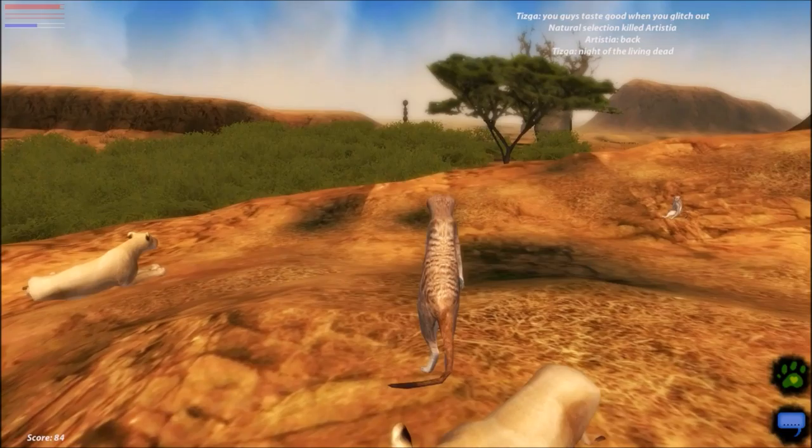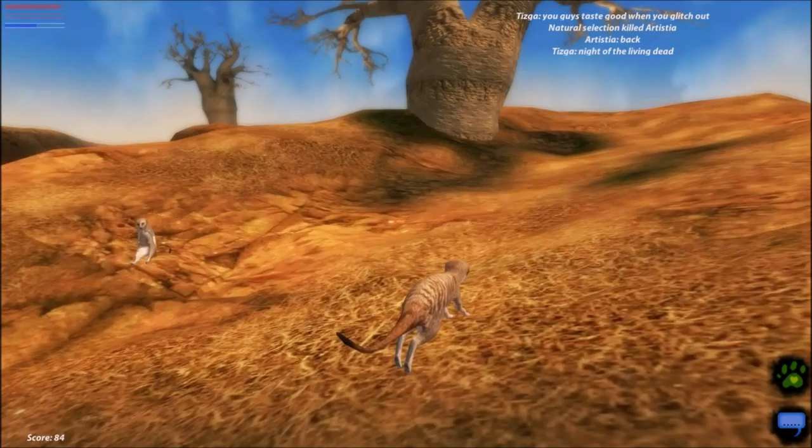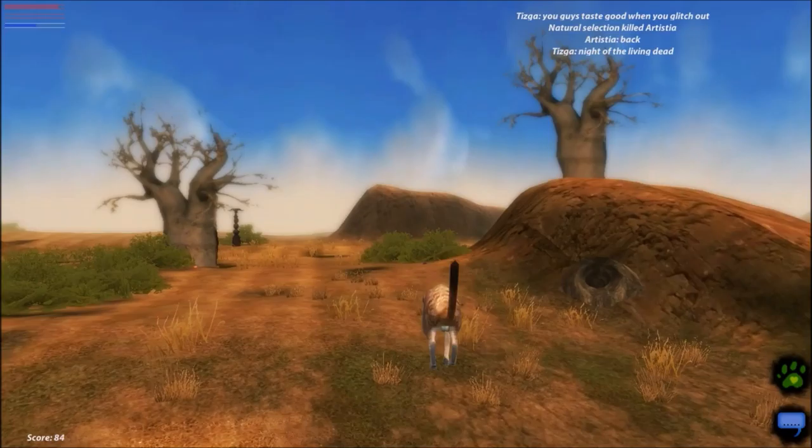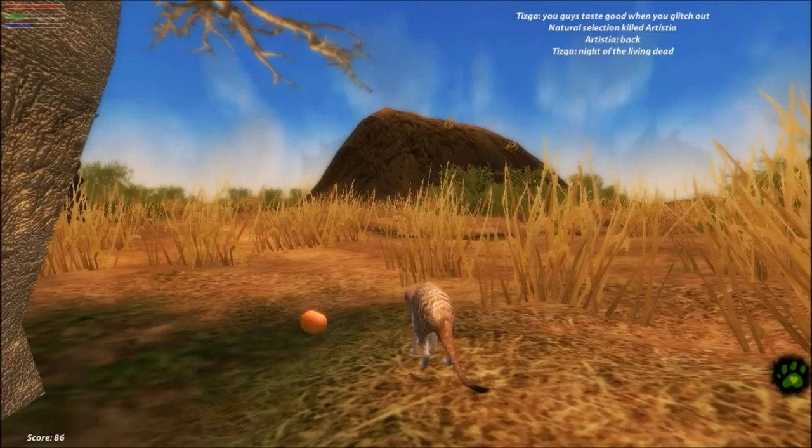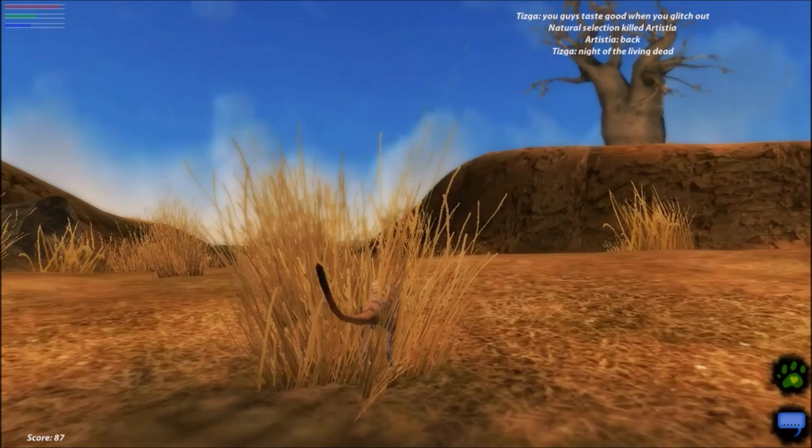You can see in the top right, my health is going down because my food bar is red. That means I am hungry. Luckily, that's not real in real life — well, it sort of is. Don't starve yourself and try this out. But basically, you just need to go and eat some fruit, and then your health will stop going down, and then you can eat. So yeah.